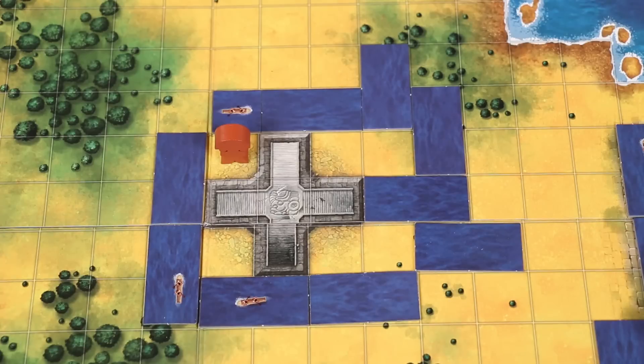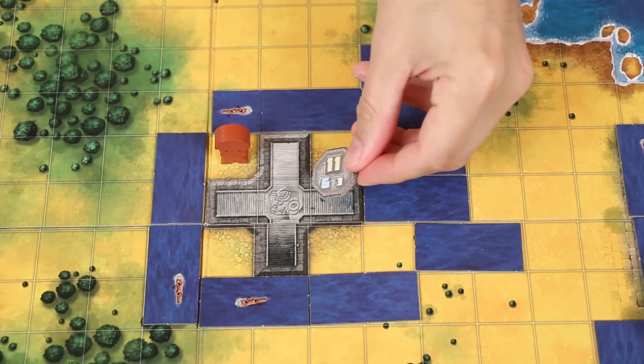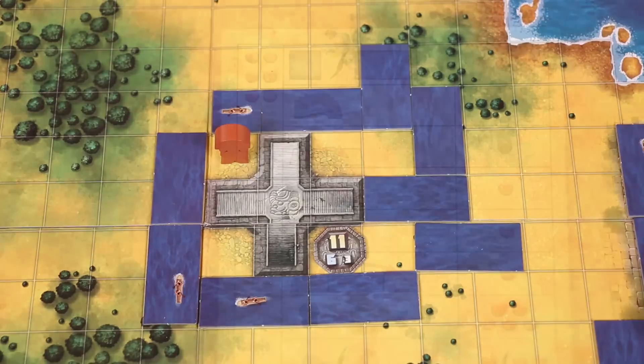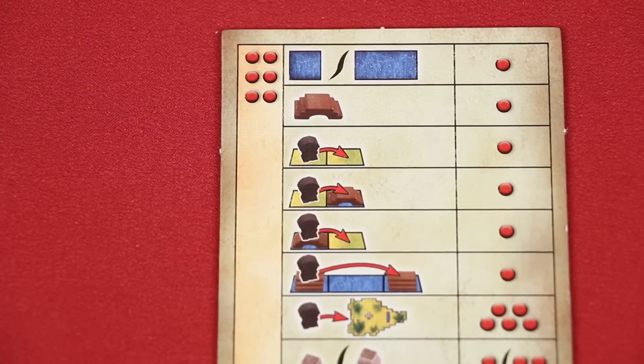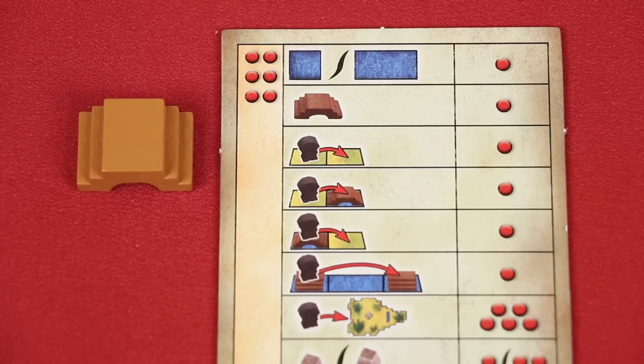Keep in mind you can found a district that somebody else spent their time working on — you just have to have your noble there and take the action to found it before they do. So be careful about how close you get to finishing a district if you don't have the action points left to finish and found it, especially if there are other nobles lurking around. You can found a district surrounding the palace; its five spaces will count towards the district total, but you can't place the token on any of those five spaces. For a single action point, a player can also construct a bridge.